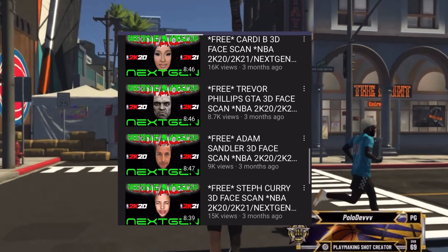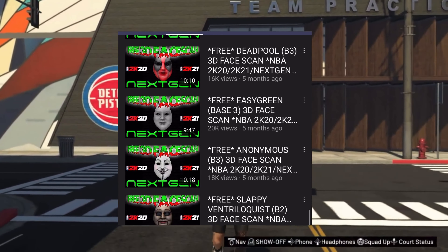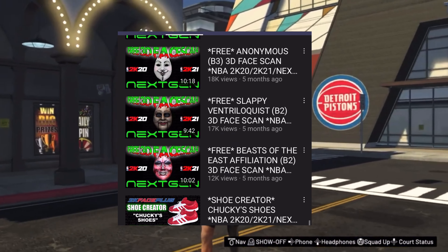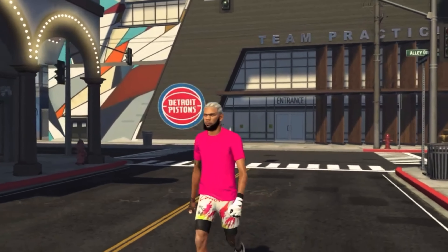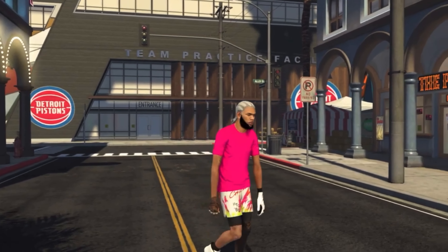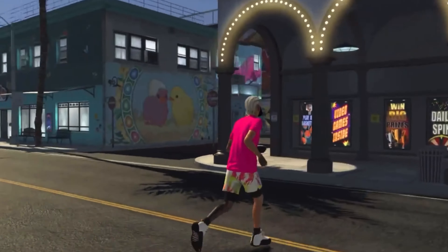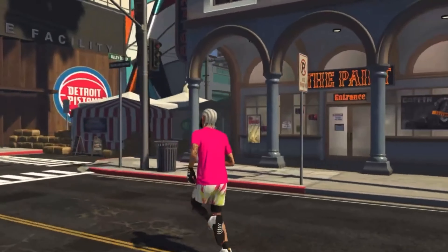Any face scan — you can do a zombie face scan, anything. There is a face scan with tattoos that you can add. If it does look bad, you can retry it over and over because trust me, I did it before and it worked really, really well. But now, if you guys don't want to do that and you just want to get a tattoo on your face, I have a thing for you guys.